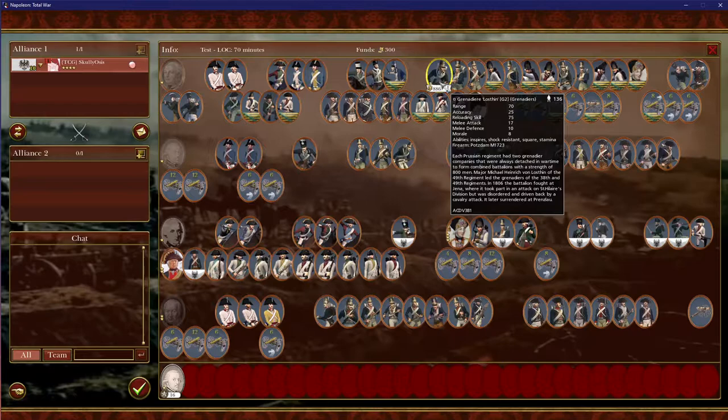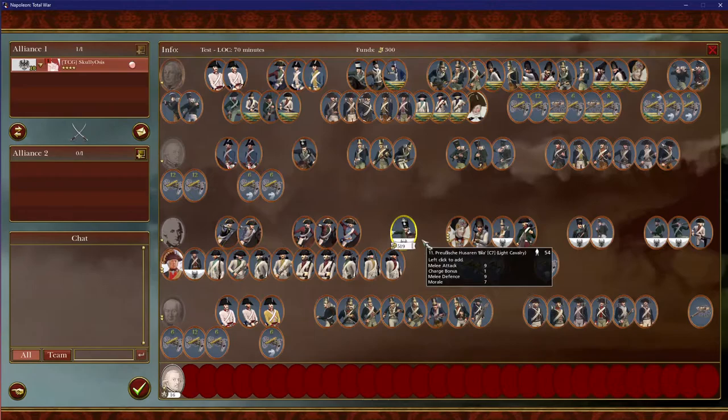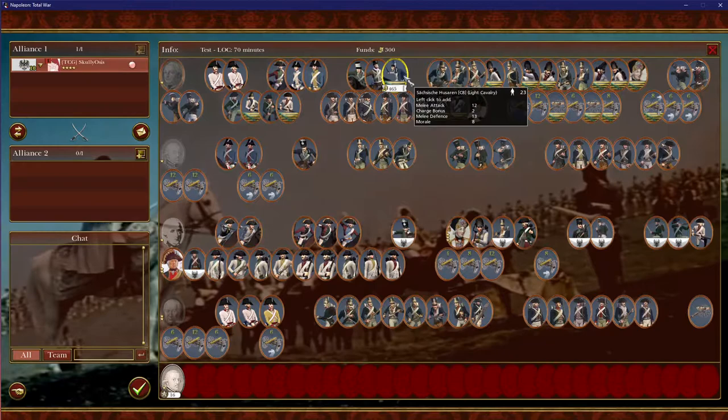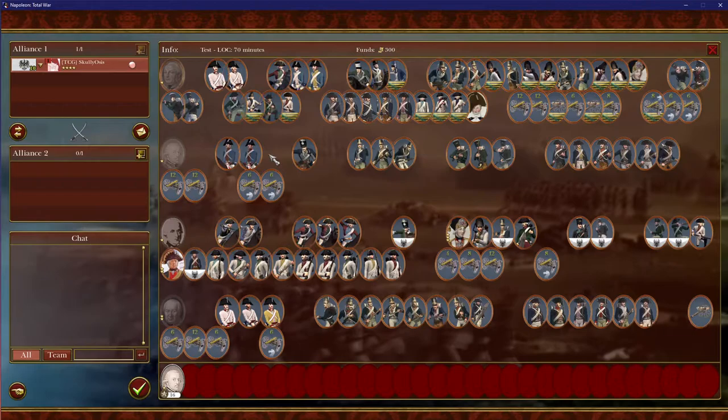For another example, if you look at this unit on the left-hand side of the description box, you'll see a Square icon showing it can form a Square. Squares are very good because they prevent getting run over by cavalry. Say, for example, here's a 100-coin Cossack unit — your 1,000-coin unit cannot square, so that cheap unit just murdered your most expensive unit. Just keep that in mind.